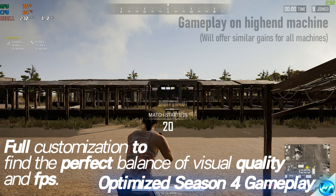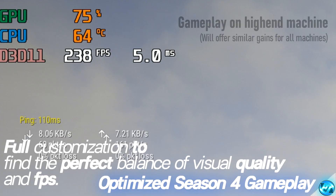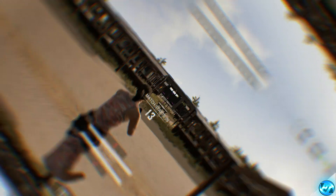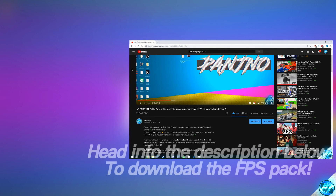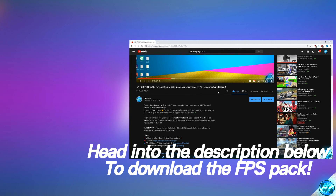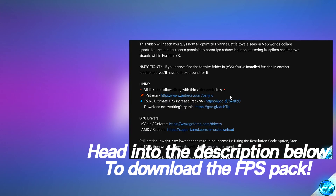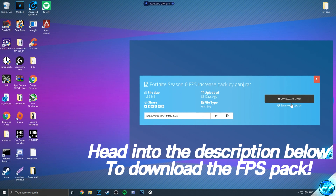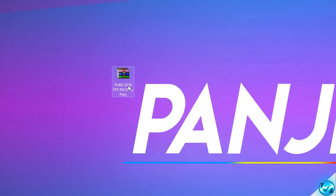Alongside that, if you guys do enjoy content on this channel and you do enjoy videos like this, please do consider subscribing to the channel and pressing the bell notification to be notified instantly. To start off with the guide, what you guys will need to do is navigate into the description down below and you'll be finding two download links. Simply click on the first download link, or if you're having issues, try the second one. Once you guys have downloaded the file, put it onto your desktop and you'll be given a file named PUBG 2019 FPS Pack by Panj.